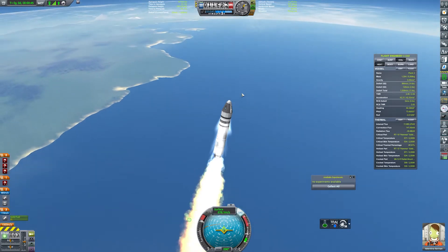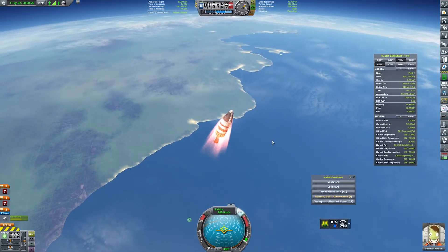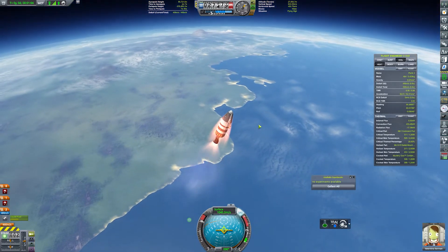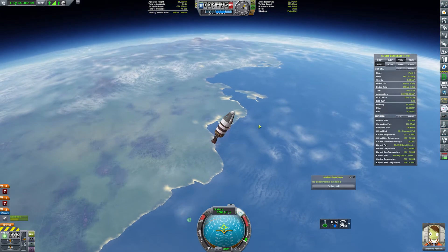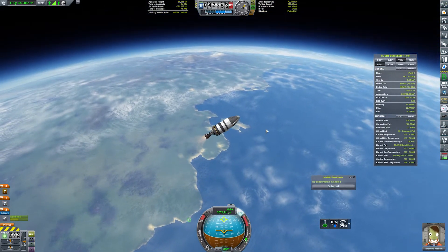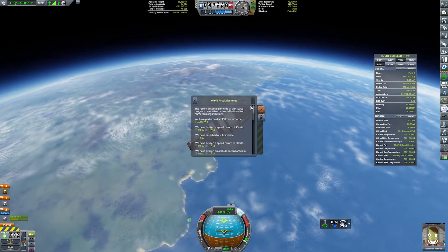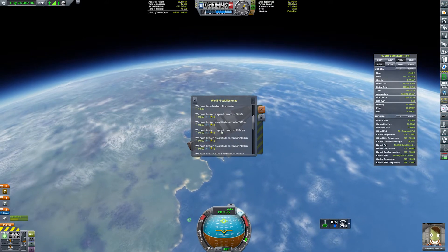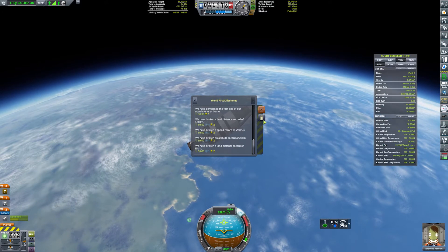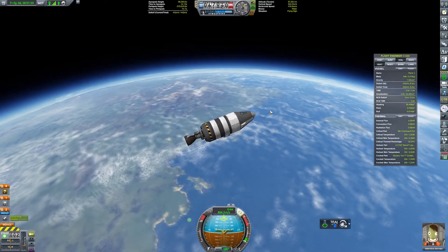I'm also going to throttle down our liquid engine when we're hitting the maximum aerodynamic pressure known as Max-Q. You might notice your rocket's getting a cone of wind around it, or even flame, suggesting you're pushing against the atmosphere and therefore wasting fuel. Kerbal doesn't really have a true Max-Q system in place, but I just prefer to toggle down the thrust to make sure we don't destroy the parachutes and to make sure we're not wasting Delta-V pushing through heavy atmosphere. It's a personal preference, and I really hope KSP 2 will have that as an advanced aerodynamic option. So we've got a pretty good trajectory to get ourselves above Kerbin's 70km Kármán line and get into space.